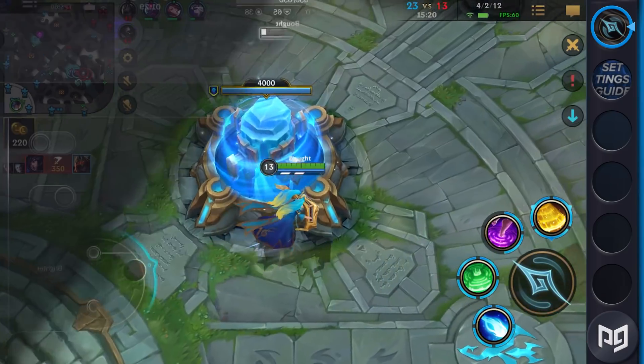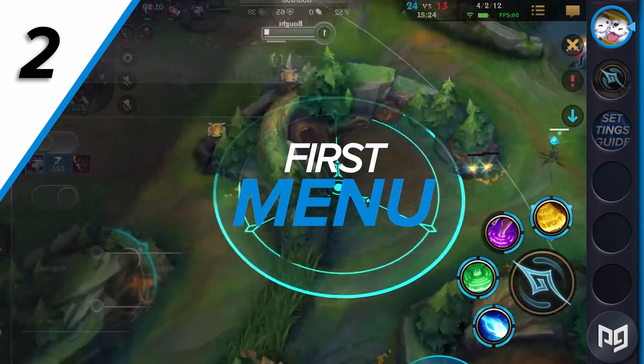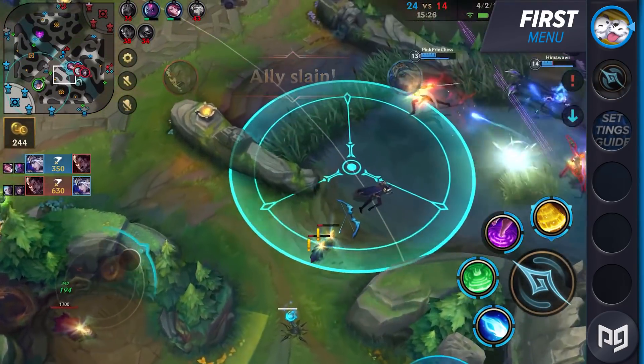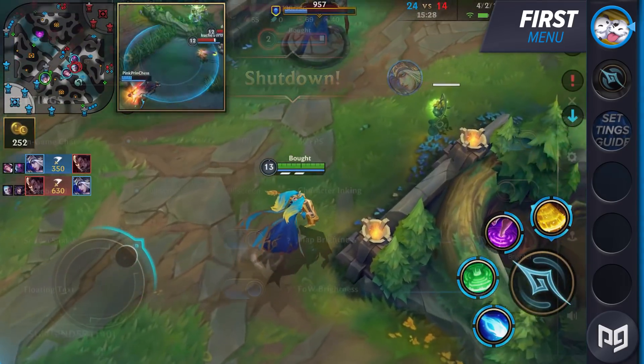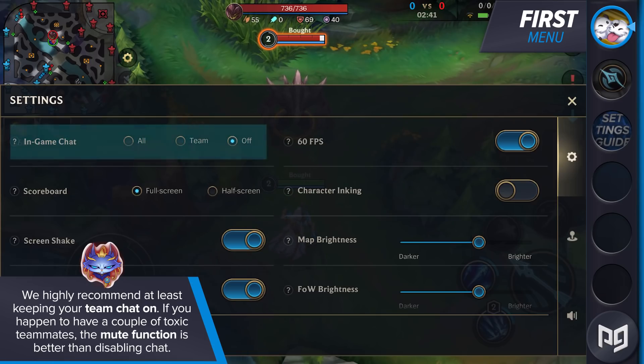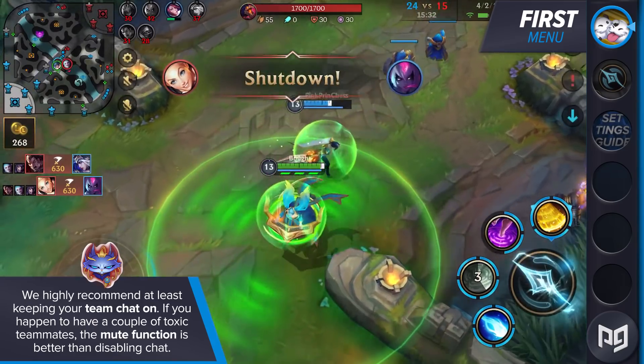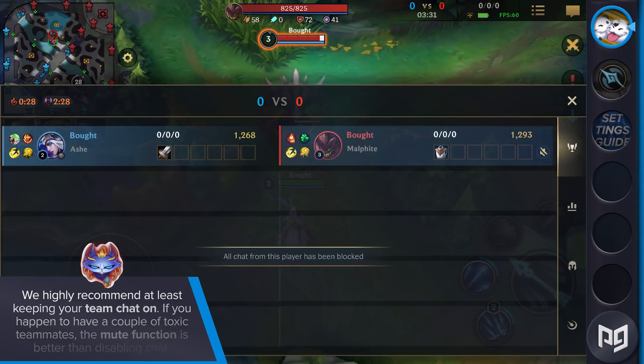So let's go back to our settings. We're going to be going through every adjustable option, starting with the first menu. Since this is still the beta, these options might move around once the game is released. It's up to you whether you want to do all chat, but we highly recommend at least keeping your team chat on. If you've had some toxic teammates, because this is the mobile version of League of Legends, the mute function is better than disabling the chat.